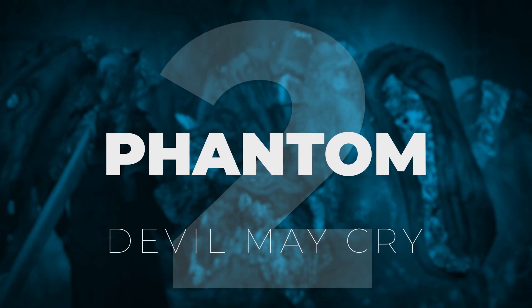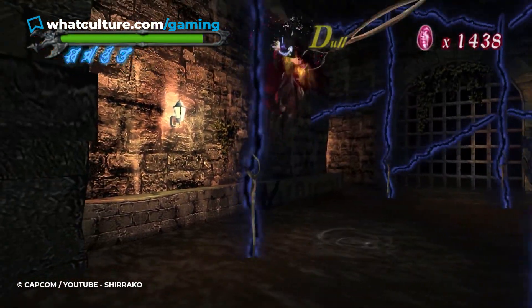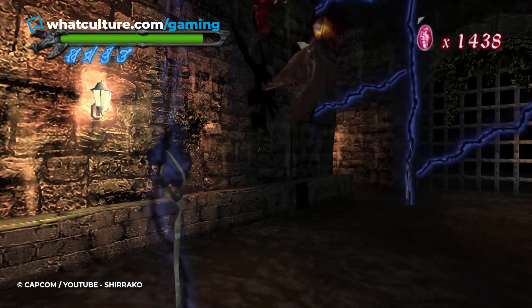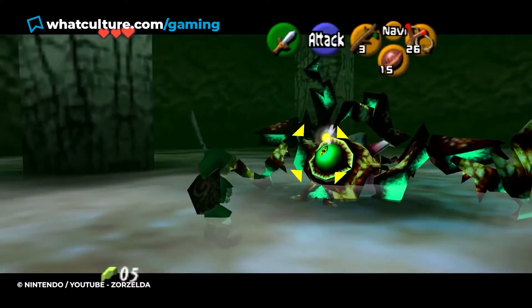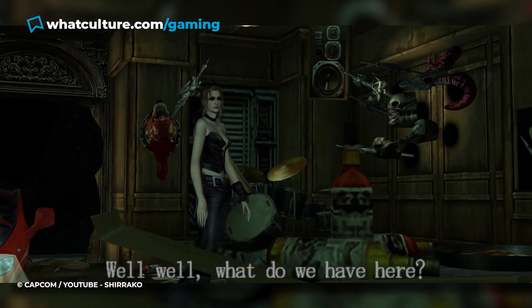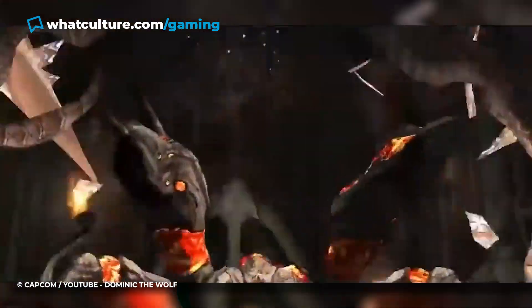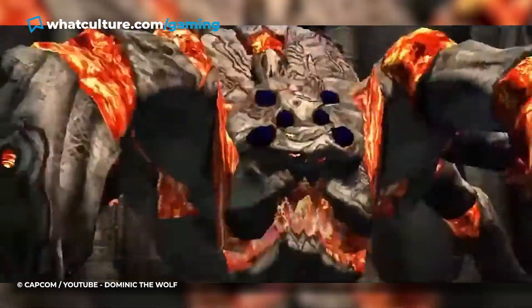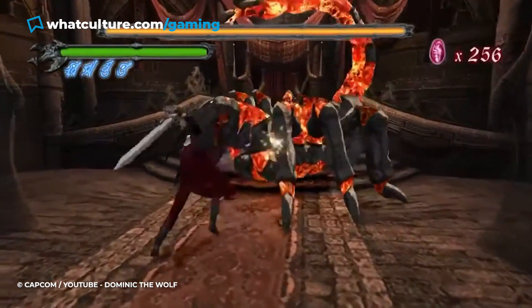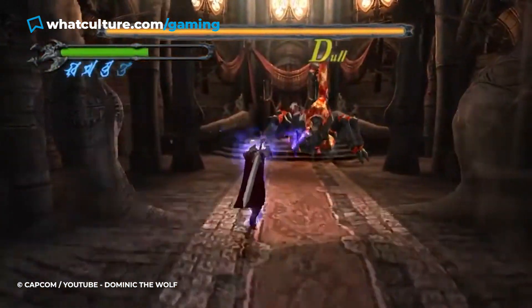Number 2: Phantom, Devil May Cry. It's all well and good giving your boss enemy a weak point to focus on, but you've got to make it obvious and easy to hit. Think Zelda and its obnoxiously large eyeballs on every boss — that's the ticket. On the total opposite end of the spectrum, Devil May Cry laughs in your face and gives you Phantom. Phantom is a lava-spewing arachnid that is covered in indestructible molten rock, which makes him a pretty tough boss to face off, as you can't just go in all guns blazing and really need to pick your spots.